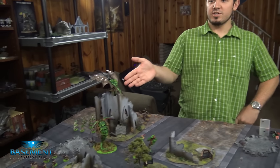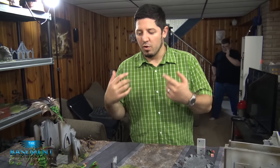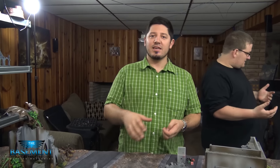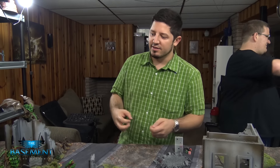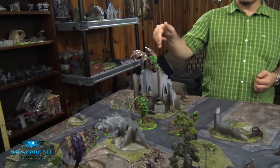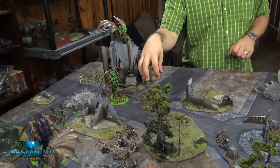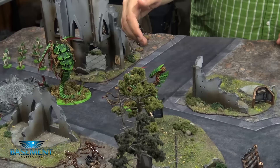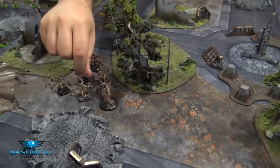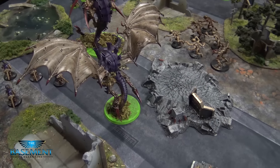My Warlord — the Green Tyrant — has got Nature's Bane. So when he's done moving, if there's a forest within 12 inches I can make it into a carnivorous forest which will try to munch on your guys. Also for Psychic Powers: this one has Catalyst and Psychic Scream; these guys got Warp Blast automatically plus Paroxysm; this guy comes automatically with the Horror; and over here we have Paroxysm and Psychic Scream again.